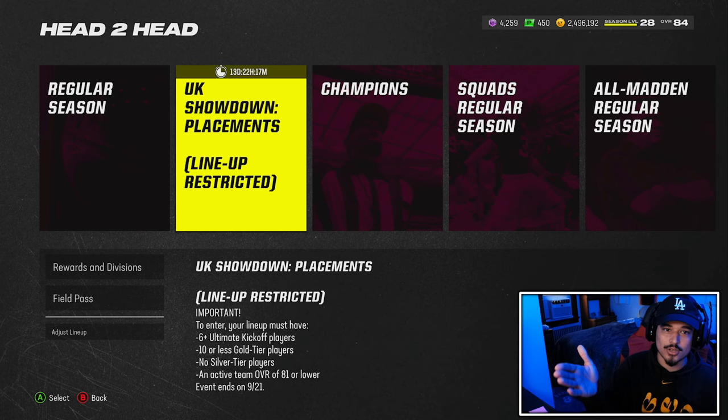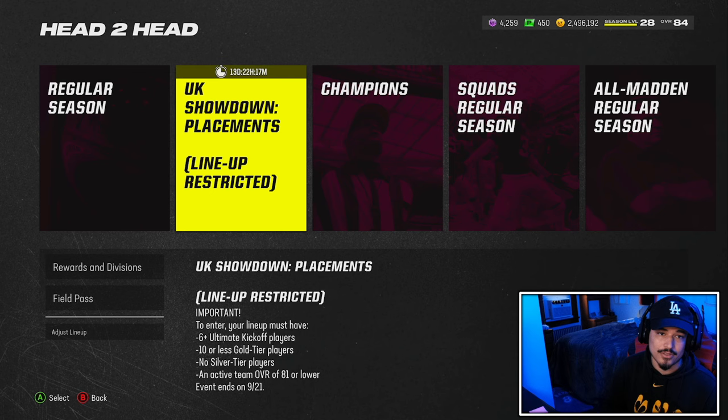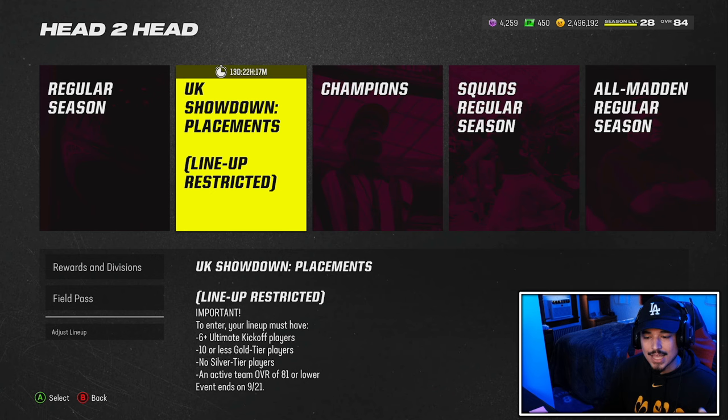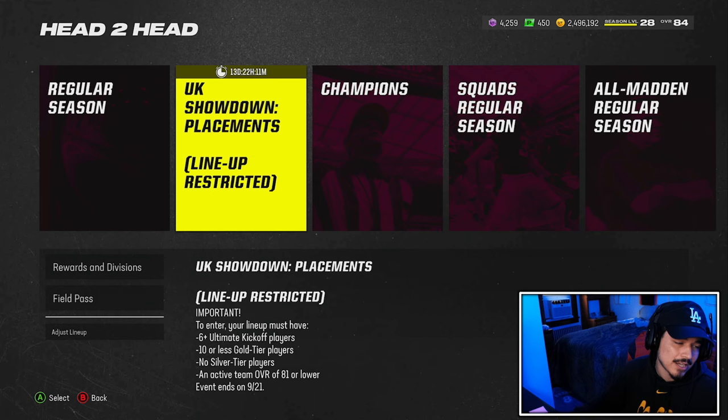Even if you feel like you're not good enough to win the Super Bowl and get the Darren Waller card, you'll still have a chance at getting him, which is a big W - free. The lineup is restricted: what you need is six or more Ultimate Kickoff players, 10 or less gold tier players, no silver players, and an active overall of 81 or lower. I'll show you some of my favorite gold tier players in the game.